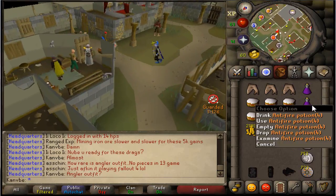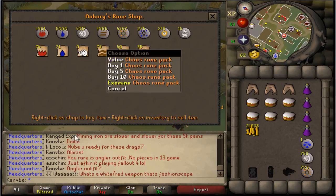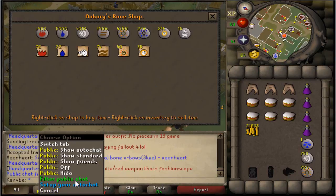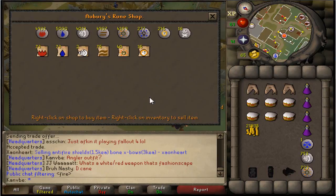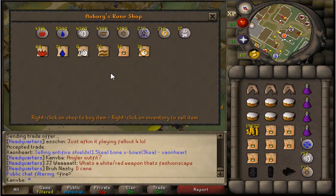Alright, I've got enough anti-fire potion. Now all I gotta do is buy some more rune packs. I wish I would have gone with firebolts — firebolts would definitely help me out a lot more than fire strikes — but I think fire strikes still do pretty good on iron dragons. We'll see.